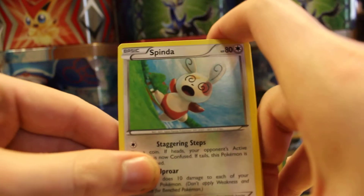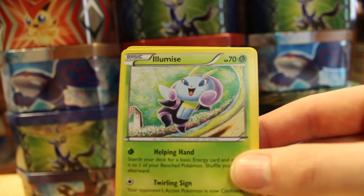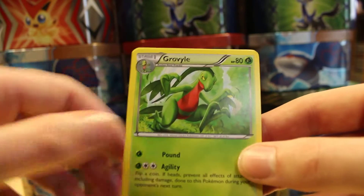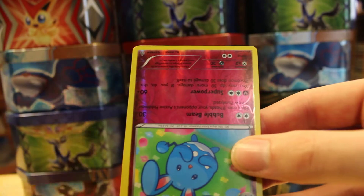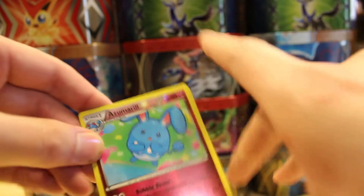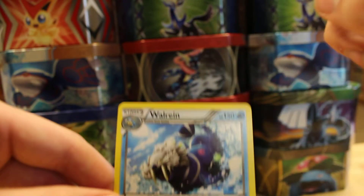In the first pack we got Volbeat, Spinda, Mudkip, Phoebe's Illumise, Gardevoir Spirit Link, Grovyle, Shield Energy. The reverse is upside down again — why does that always happen to me? Got Azumarill and Walrein. I get so many Walreins, it is ridiculous. I'm really sick of Walrein — it's a good Pokemon, but the cards aren't all that.